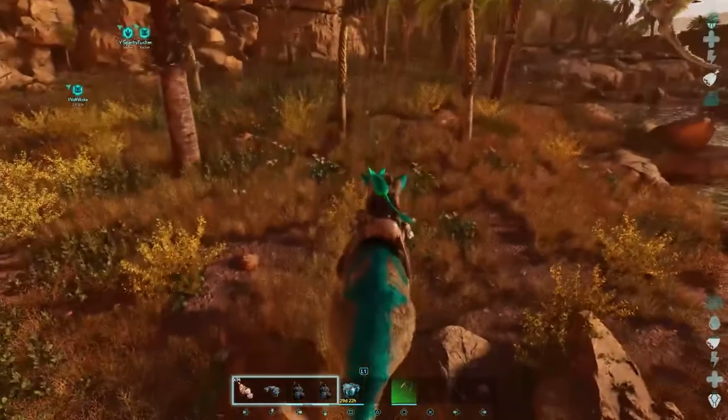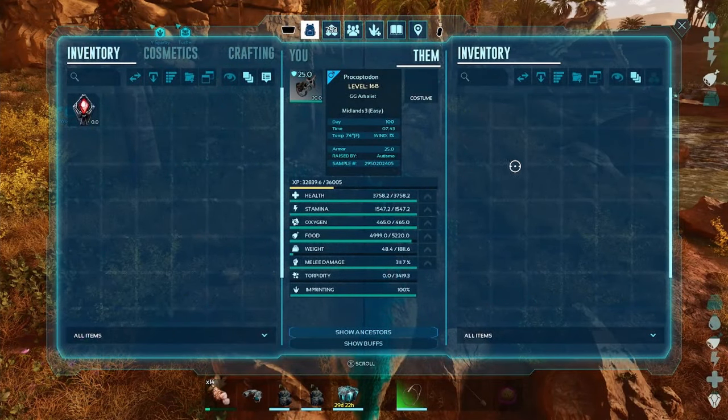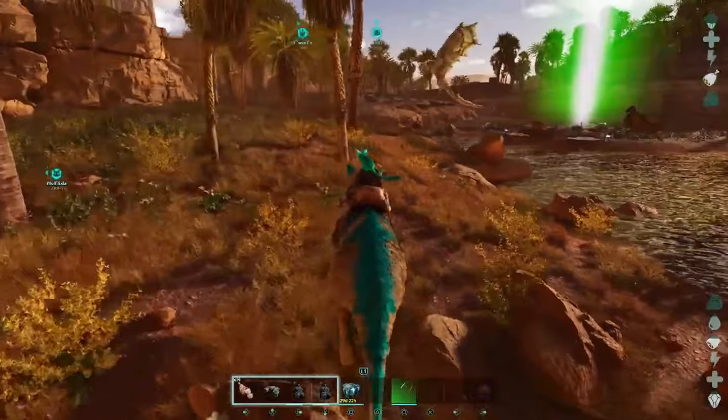So I'm going to show you real quick — I'm going to do a quick farm and let's see how many rare flowers we get. This is going to be on single times and as you can see I don't have anything on me, so let's get into it.